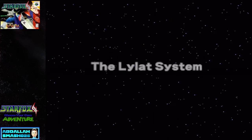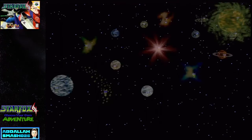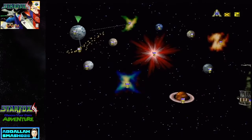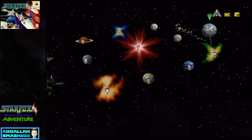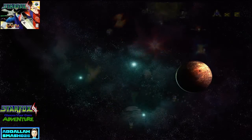The Lylat System — here it is. It is comprised of many different planets. The one with the green arrow on it is Corneria; that's where we start — kind of looks like Earth. We've got to travel through many different pathways in order to get to this big green planet called Venom, home of Andross, the final boss. Let's get the show on the road, starting off in Corneria.